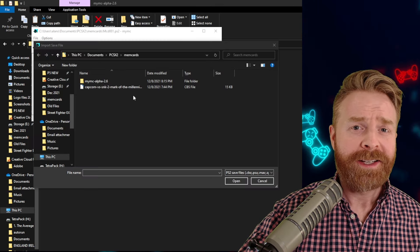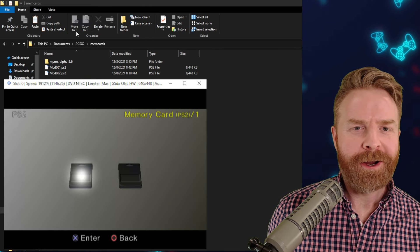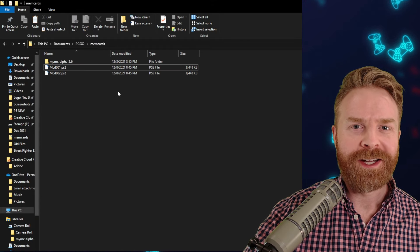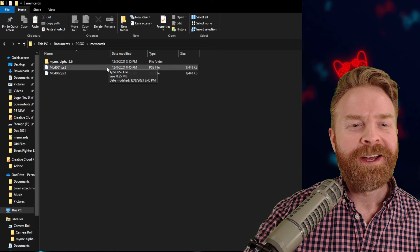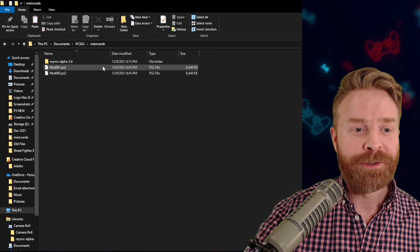Go back to mymc-gui and open that up. From here, navigate to where your memory cards are located. By default, they should be in the PCSX2 memcards folder, and they're probably hidden in My Documents. Then select mcd001.ps2. From here, click Import — that's the icon with the green arrow. Next, select your save file or save files. If you've done everything correctly so far, you should see the save file in this list. You're pretty much done — feel free to close mymc.